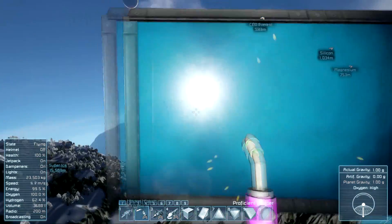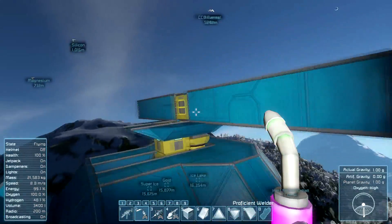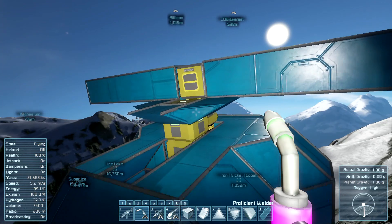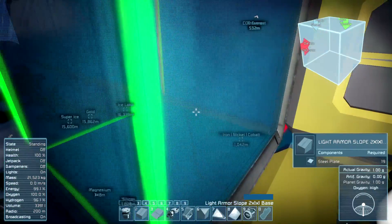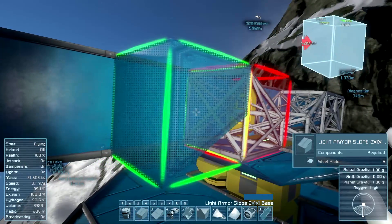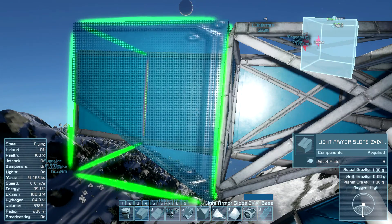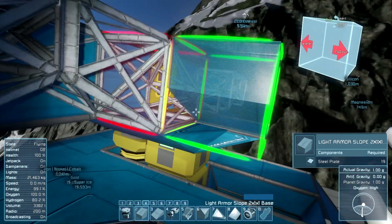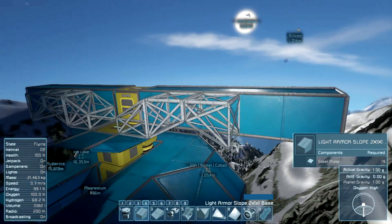Being able to transfer loot to another vessel and either deliver it to the base independently or just have it stored on site is very attractive. The other thing I wanted potentially was additional processing and refining, because we can do iron, nickel, and cobalt on the ground unit with the arc furnaces we built in, but we can't do any other minerals. So for things like uranium, we wouldn't be able to refine that into ingots in the field. We may add a couple of refineries to the airborne chassis.